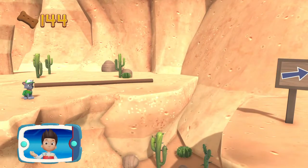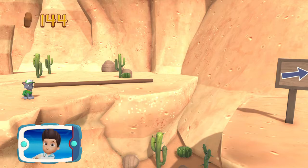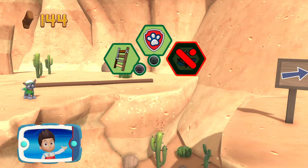Rocky can't jump that far! Yelp for Skye's help to move that log! Pick the pupability that you need.